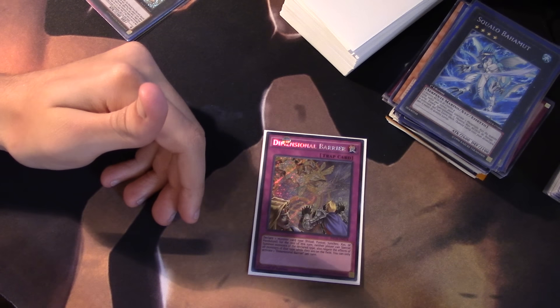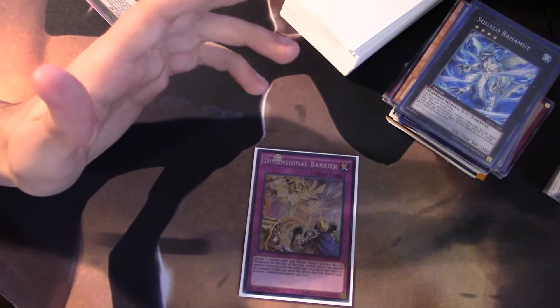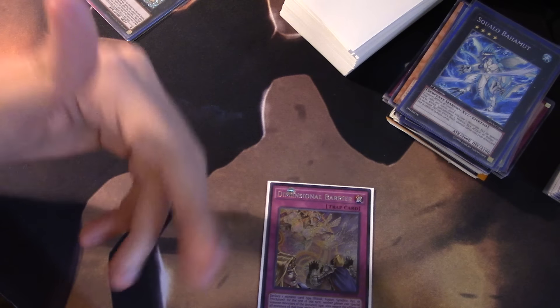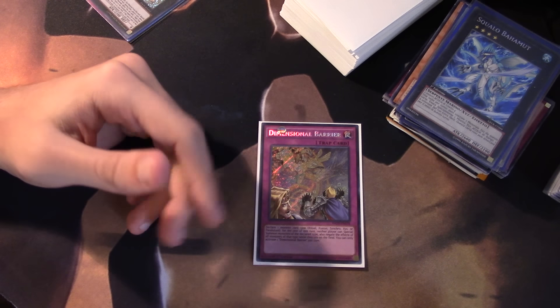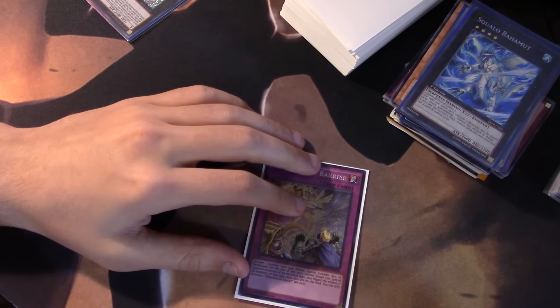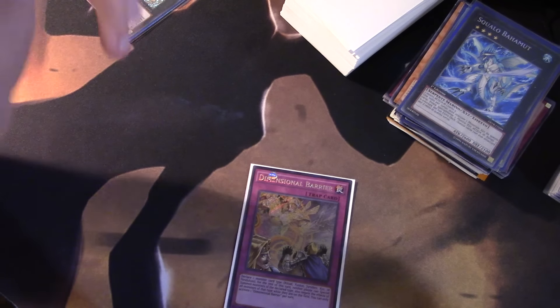It can be quite powerful, just like Trap Stun, where you can lock your opponent out of the game and win — especially if you do it preemptively or bait them into a play they have no other line out of. You can set up your board, set this, and call whatever effect you don't want played. Even in non-mirror matches: if you're playing ABCs and you call Fusions, they can't bring out the Buster Dragon, forcing them to go into other stuff.